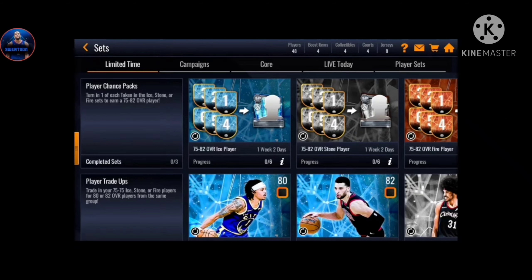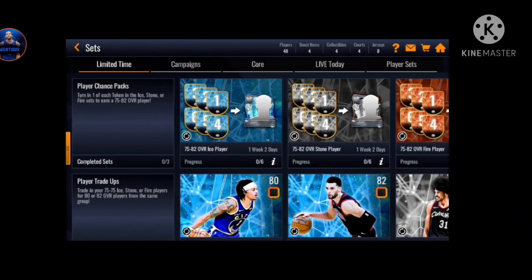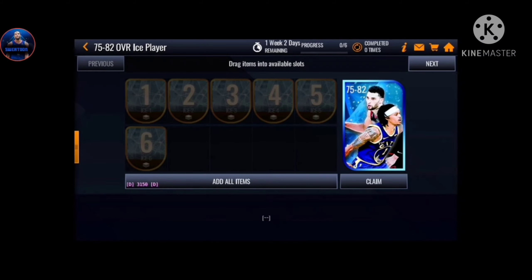Player chance packs - turn in one of each in the Ice, Stone, and Fire sets to earn a 75 to 82 overall Rob. Lots of content coming out. You're gonna trade one token and have a chance to get a 75 to 82 overall player. There are also player trade-ups: 82 Zach LaVine and Jared Allen, probably a high overall.